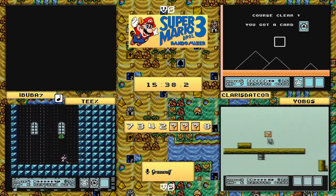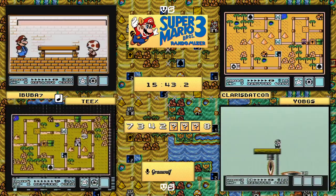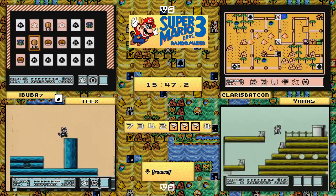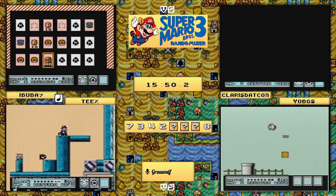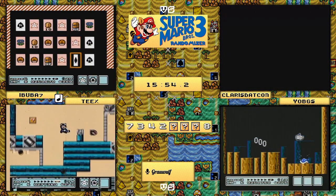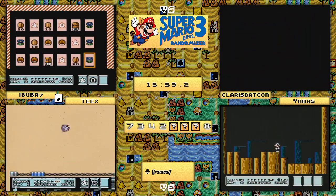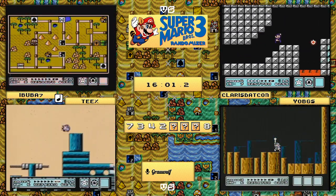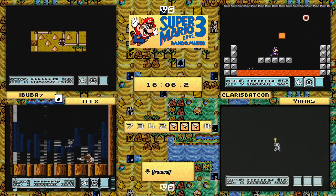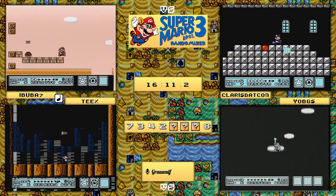Yo_bgs is also doing his best to get caught up, currently going through the world four airship route and doing his best not to die. That looks like it'll be pretty good and he'll get through no problem. Teeks tries a slightly safer route through the world three airship with the tail. A little surprised he didn't take the P-speed strat, but he was rewarded with a star and will take on Morton from world two very quickly.